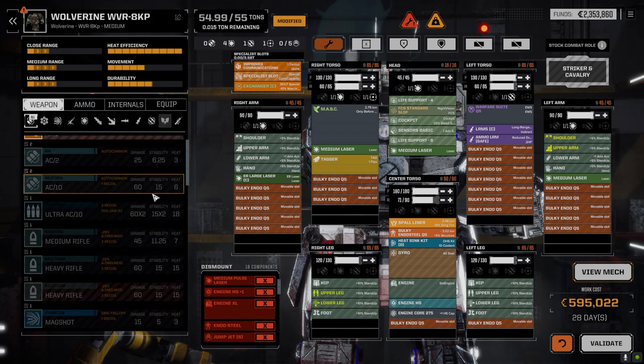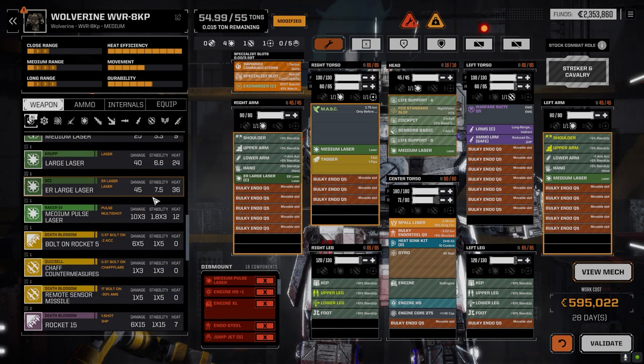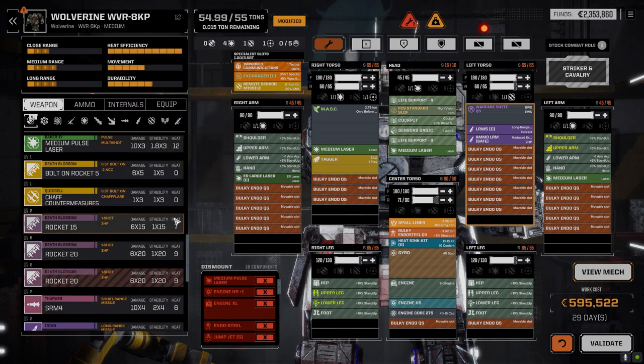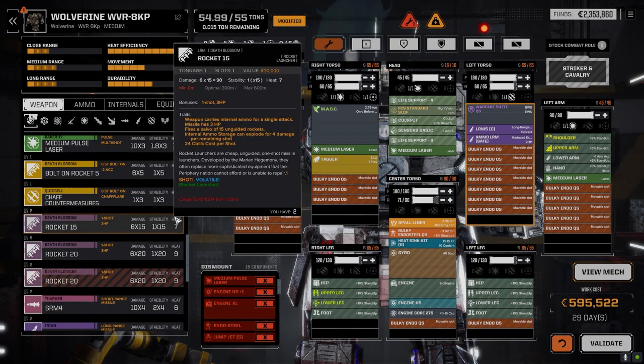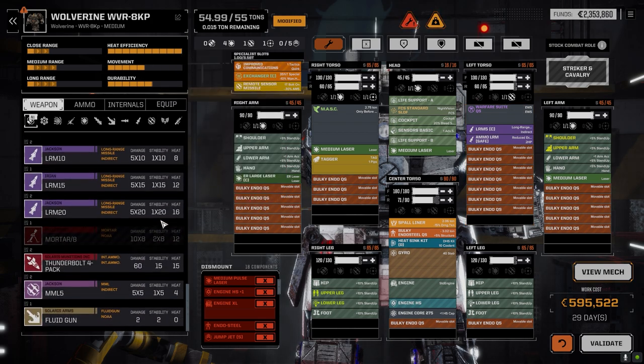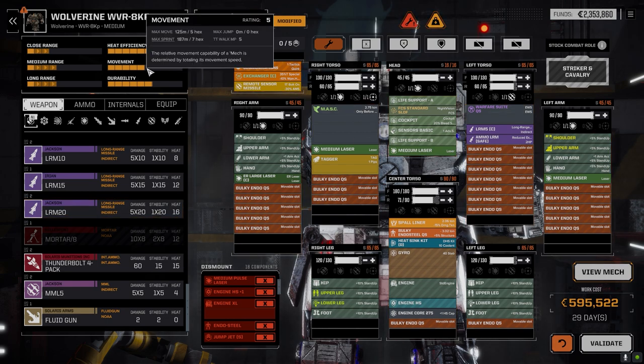We should still be really good heat-sinking wise — yeah, we're good. Bolt-on rockets, remote sensors — let's get the remote sensors back in. They were helping us a little bit, and every little bit counts. This guy can be like the front line. He's got a half-decent speed — 5/8, not too bad.